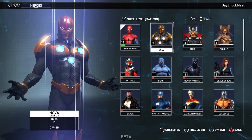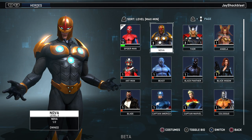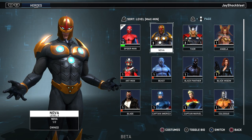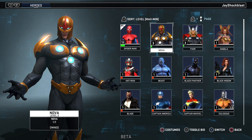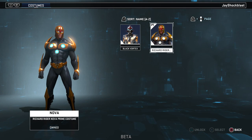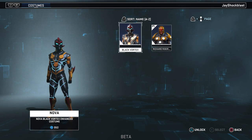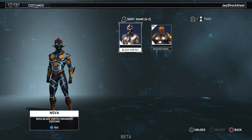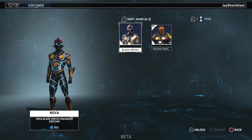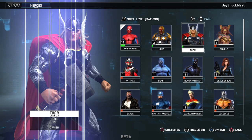Next we have my main man Rich Rider — broke my heart this week when they canceled his comic, I don't understand why. But he's still here for us. This costume is so sick, they just did a visual update for it. He has two costumes at launch: his Richard Rider Nova Prime costume and then the Sam Alexander Nova Black Vortex enhanced costume. A little surprised they didn't use Sam Alexander's own costume at launch, but they'll be adding them as we go on.